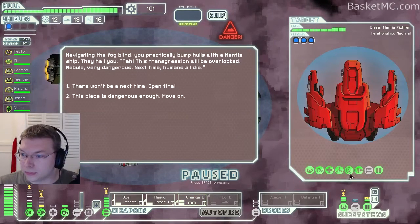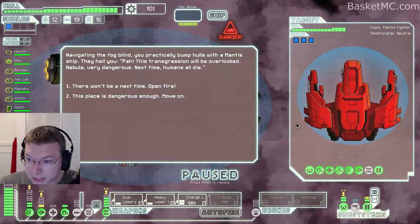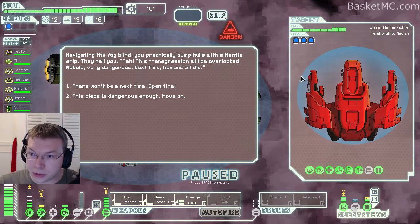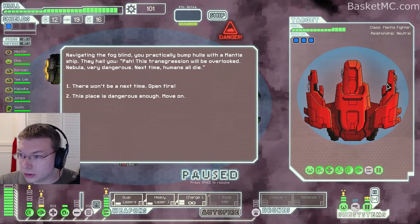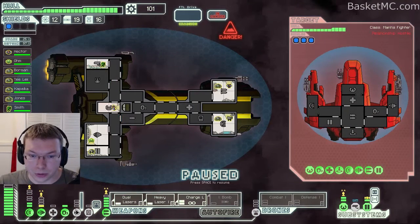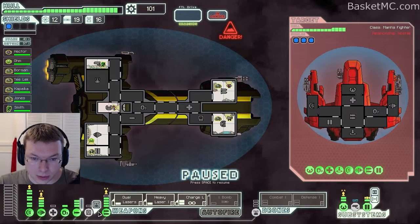What do we have here? We can fight this guy or not. He has what's probably a two-shot charging weapon, maybe a one-shot — hard to tell — and then a ray. He has crew teleporting. Three shields. Let's kill him. We want to first power up all of our stuff that was depowered after the last fight.